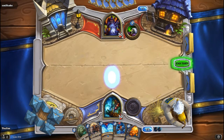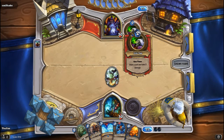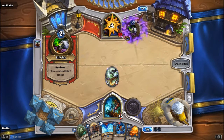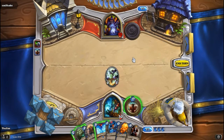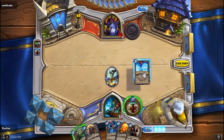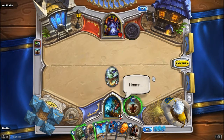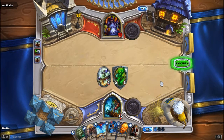We're just gonna Totemic Call here. They can Life Tap - they can take damage to draw additional cards, so you're almost never gonna have a card advantage over Warlocks. I'm gonna Feral Spirit here just because he has nothing on the field, though he's probably holding a bunch of removal. I'll Totemic Call again - we got a little bit of Taunt, so I'm okay with that.